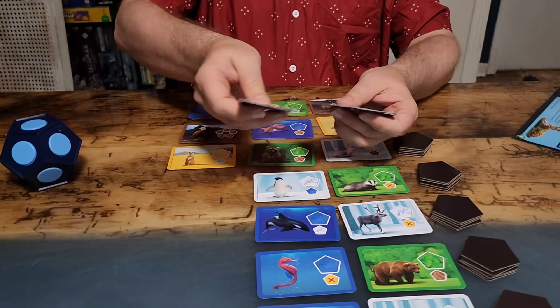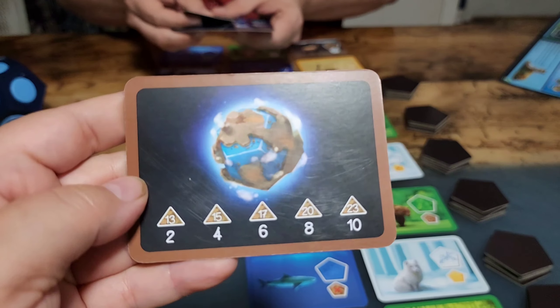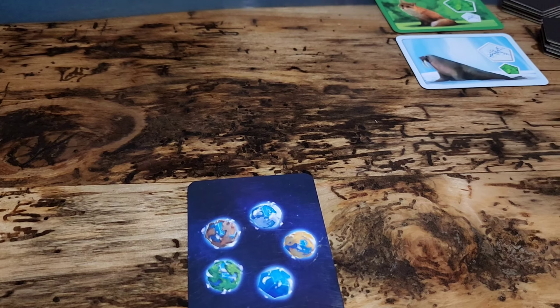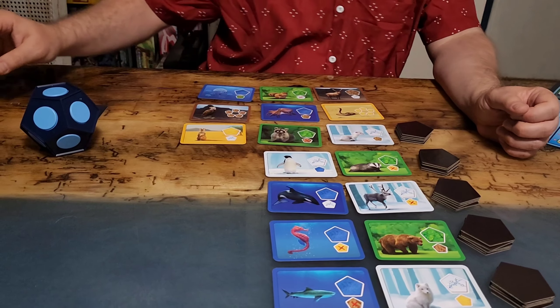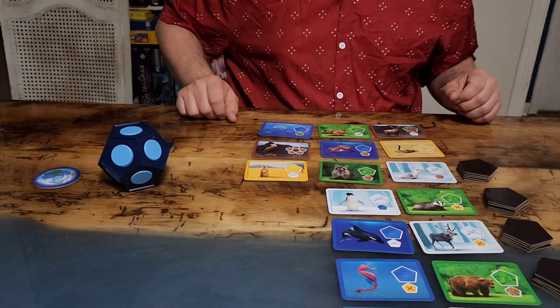Now that the game is set up, it's time for player setup. Each player will get a card and this card is your preferred terrain. This will give you victory points at the end based on how many triangles you have of that terrain — keep it a secret though. Each player will also get a globe, a little dodecahedron. Decide which player will be first and then you're ready to play.